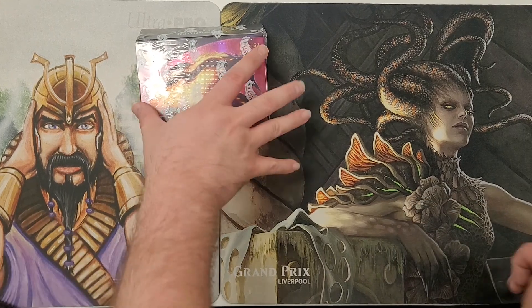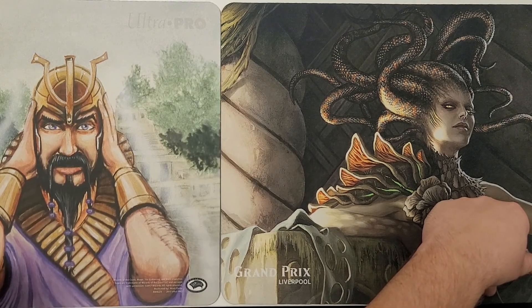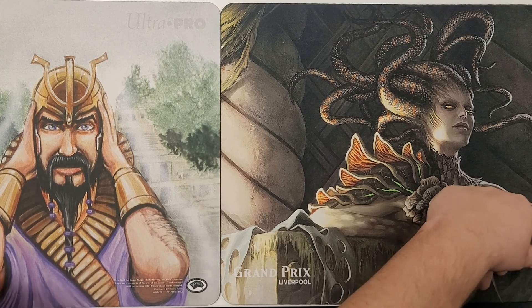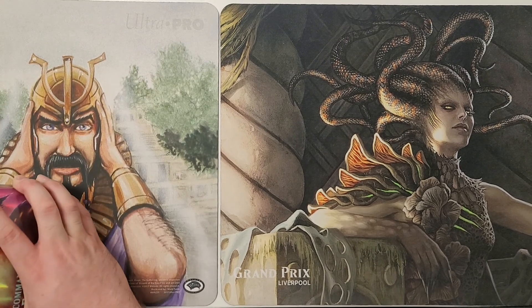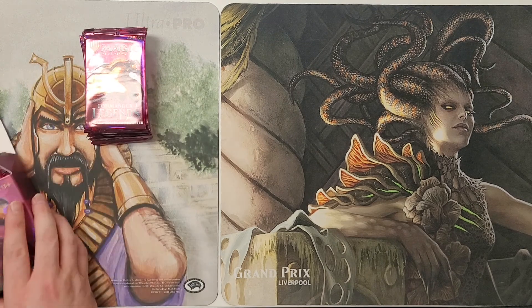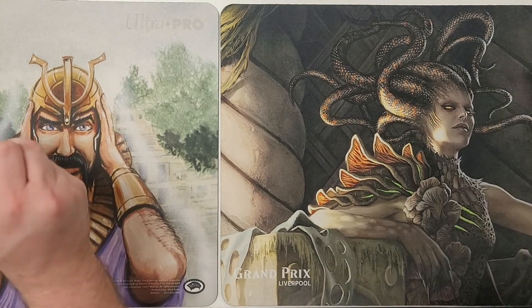Alright guys, today we are back again with another Commander Legends collector. Casey is back this time. Let's see what we can get, let's crack some packs. Last time we got Full Art Foil Vamp Tutor and a Foil Vamp Tutor as our two big hits, but we still got a Full Art Foil Staff of Domination and some other good Full Art Foils.